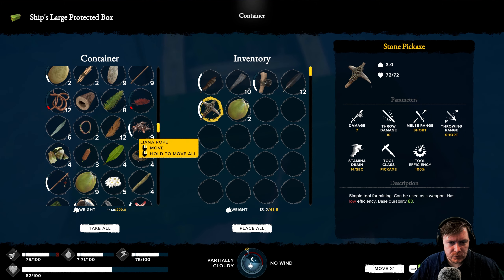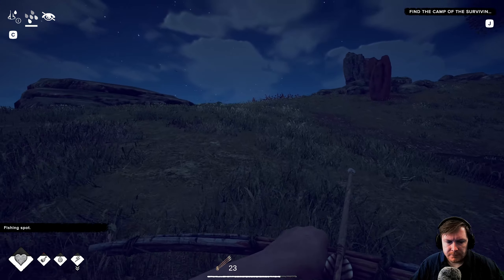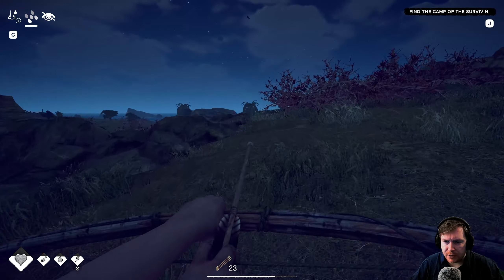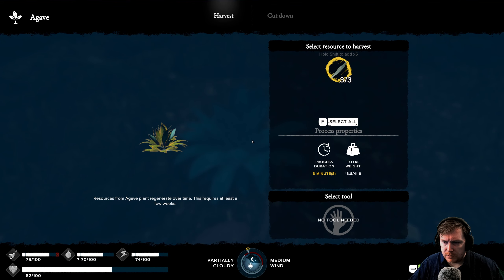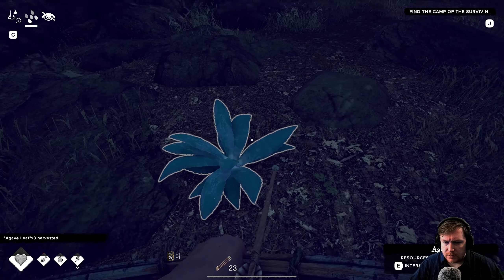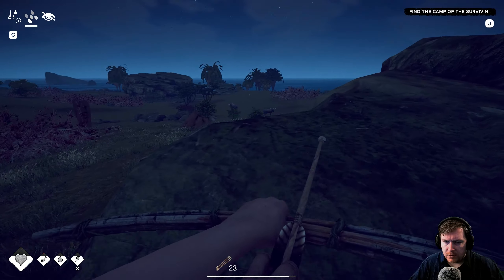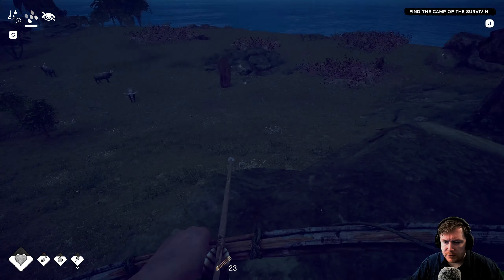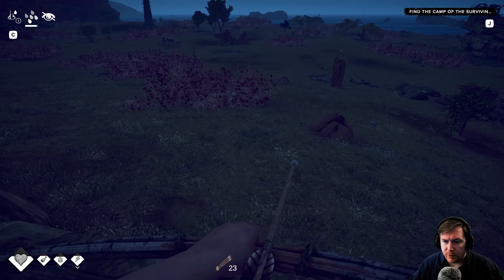We will take a couple of coconuts for water. We'll take a bit of rope. We've got the map in charcoal. Nice. I think that's everything we're going to need. Oh, we could use those worms before we go as well — go and get that fishing done in that spot. Oh, what's this? I have a feeling this could kill us. Oh, that's the bone ones. Oh, they're running away.